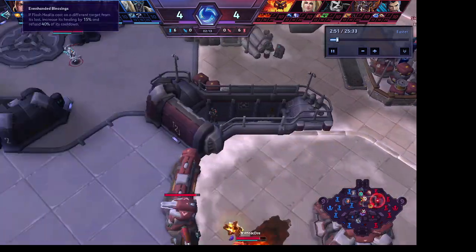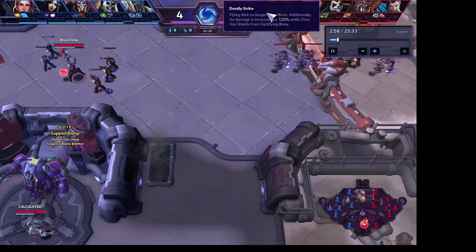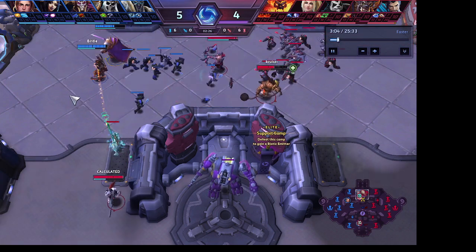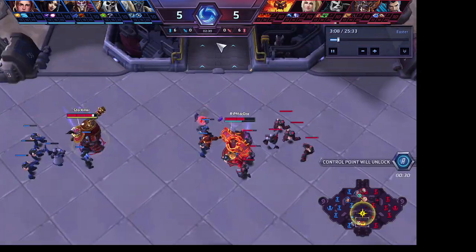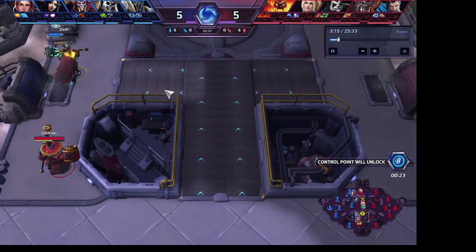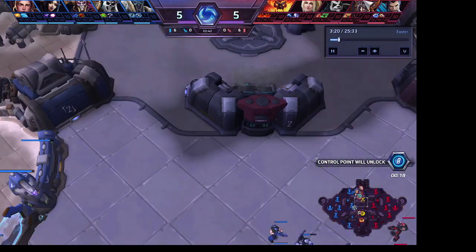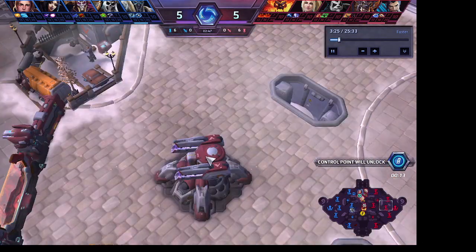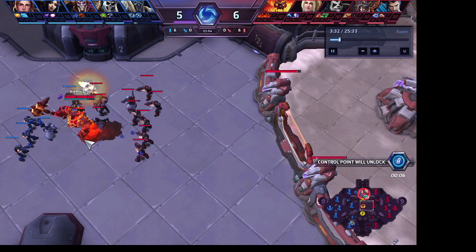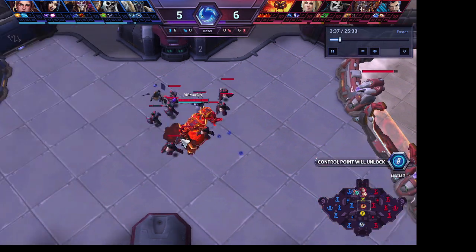Their composition had the general tank, bruiser, two assassins, healer. Our comp has three bruisers and two damages — no tank, no healer. Unconventional and generally worse. We managed to win this game because I used good strategy — essentially using my abilities to kill these minions faster and put the macro pressure on their side. We actually get very behind in this game and lose a lot of forts, getting down to just one keep.